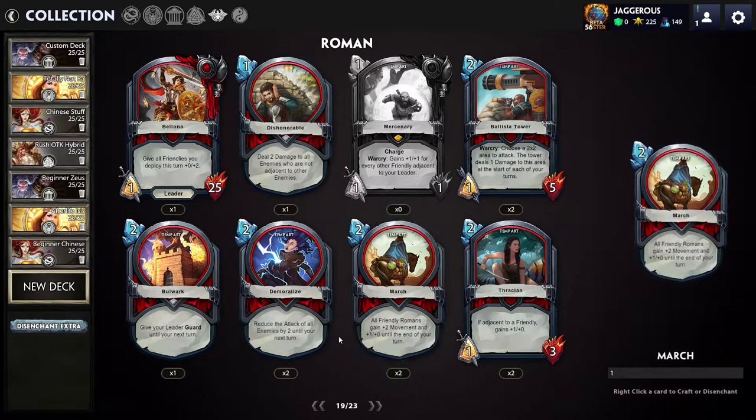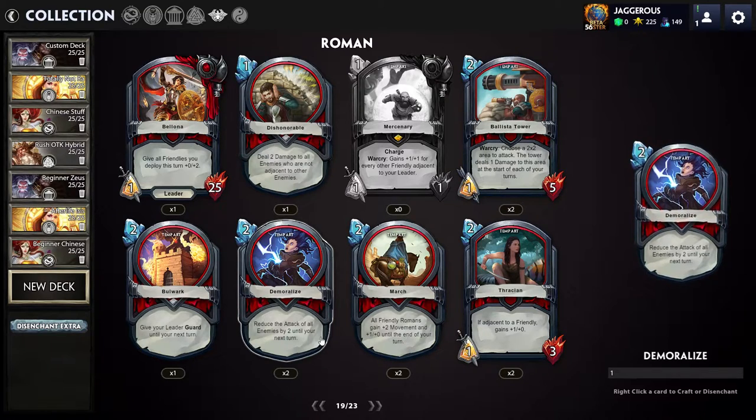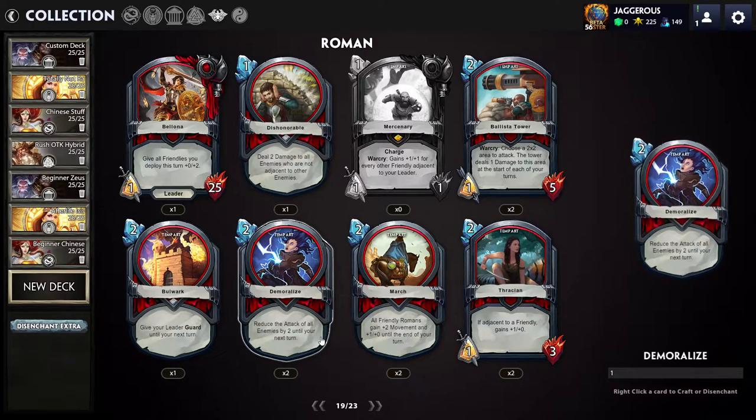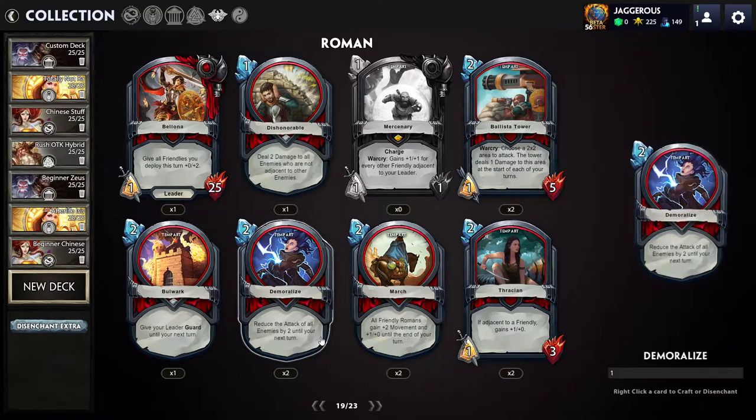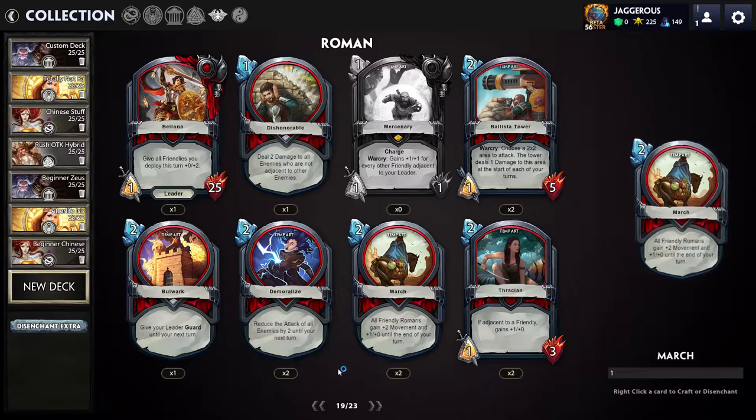Demoralize: reduce the attack of all enemies by two until your next turn. Two mana to reduce all enemy attacks by two is crazy. A lot of units have one or two damage, so bringing them down to zero means they just won't deal any damage — it's basically like skipping your opponent's turn. Again, you could use it to synergize with Mercenary: get a lot of units out, then get your Mercenary out for a really strong unit. March: all friendly Romans gain plus two movement and plus one attack until the end of your next turn, for two mana.